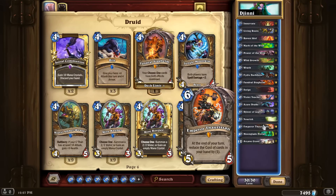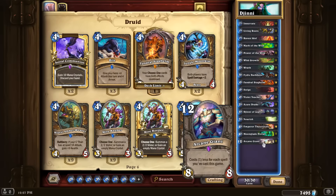Fandral is in the deck because it makes Violet Teacher shenanigans a lot more potent and makes Fandral a little bit better. But mostly it's in here because Genie plus Moonglade Portal costs 11 mana, and I'd like that to cost 10 mana or less. And finally we have Arcane Giant — I play about 20 spells so this card is going to cost zero mana pretty often.